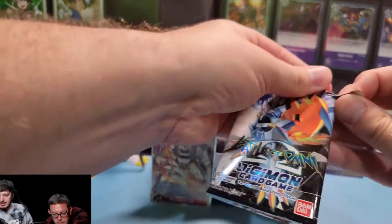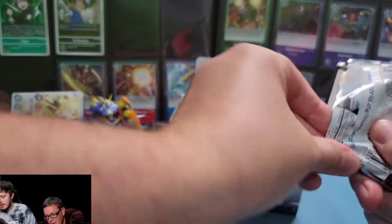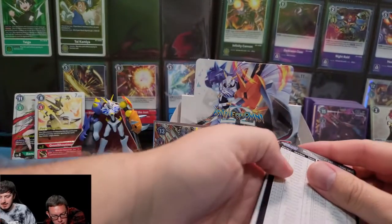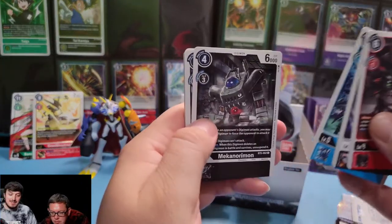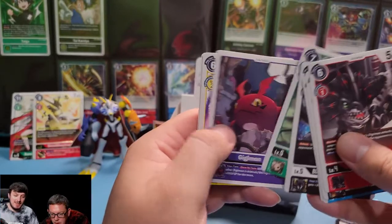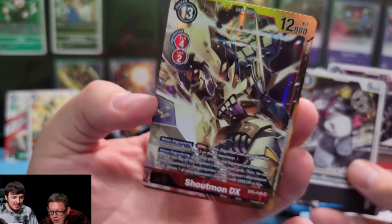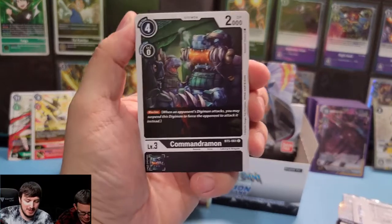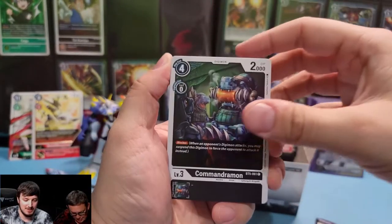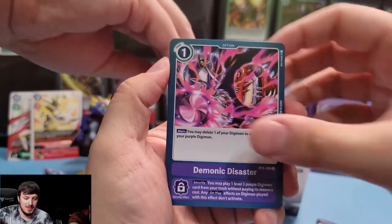All right, nice — another Alterous Mode. So we've got only two tamers. Yeah, we got the Mimi and... I forgot about that, they had two Nokias. Hopefully we can get the Ash — oh! The Matt and Tai tamer card is so broken. It's very broken. Oh, Shoutmon — that's the alt art! There you go. Got them both — you wasted our alt art on a Shoutmon! What are you doing? Both Shoutmon? I got almost all the Shoutmons I need now. We want Omnimons, not Shoutmons!